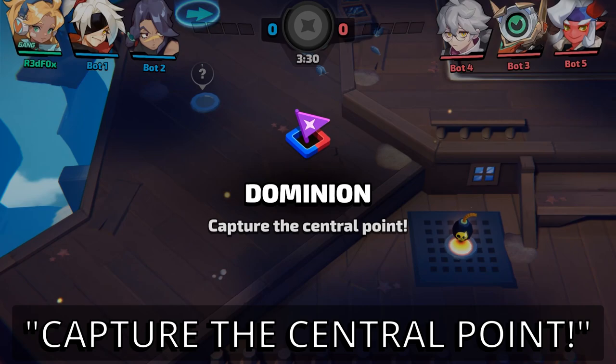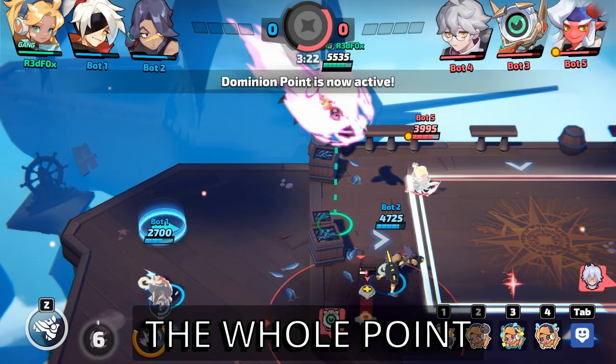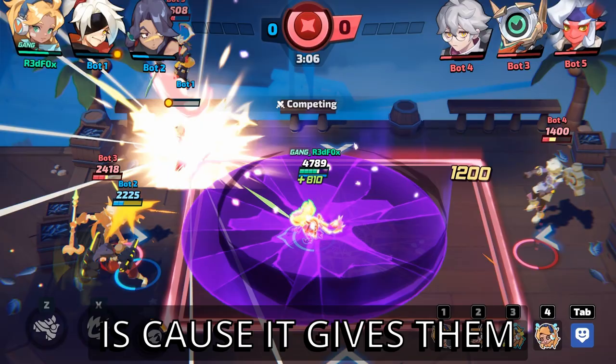Capture the central point — this is the main objective of Dominion. If you're closest to the bomb, I recommend going for it. The whole point is to get into the center, make sure your opponents don't get the point before you do, and hopefully have good partners to assist you. What you don't want to do is go for the kill and chase your opponents off the map, because it gives them a chance to get the point.